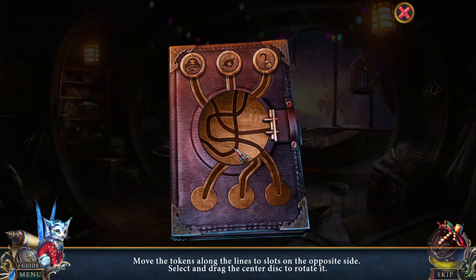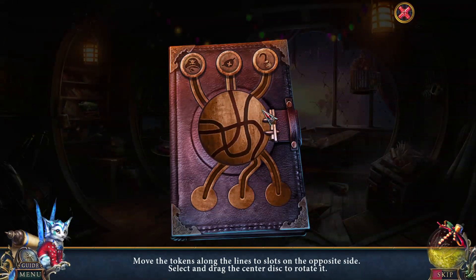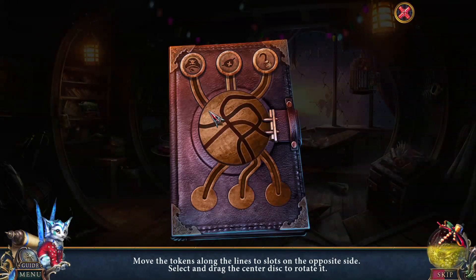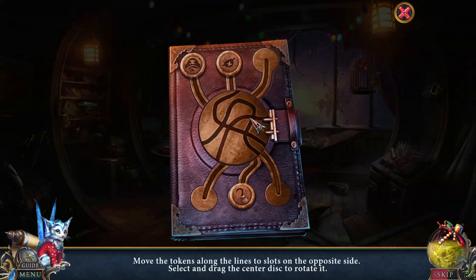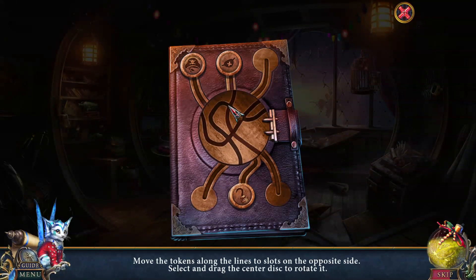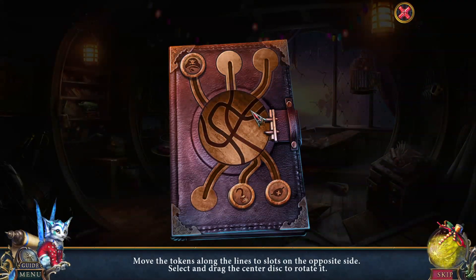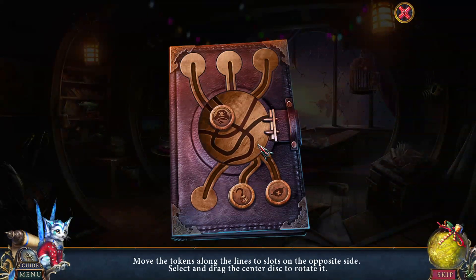Move the tokens along the lines to the slots on the opposite side. Select and drag the center disk to rotate it. Does it matter which goes where? There we go. That's one of them. That's two. And now we need one more. Number three.